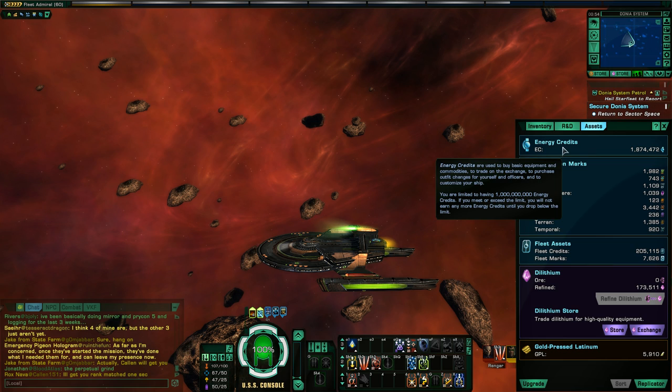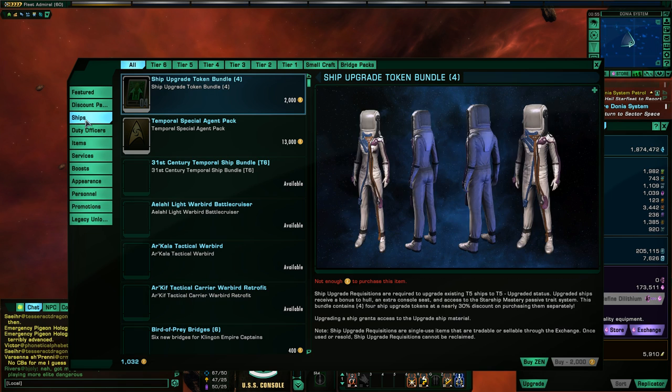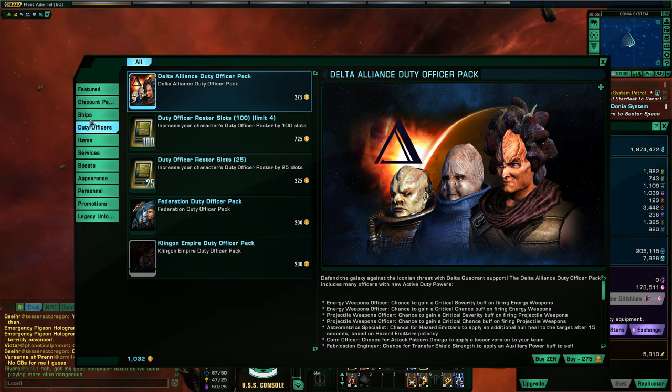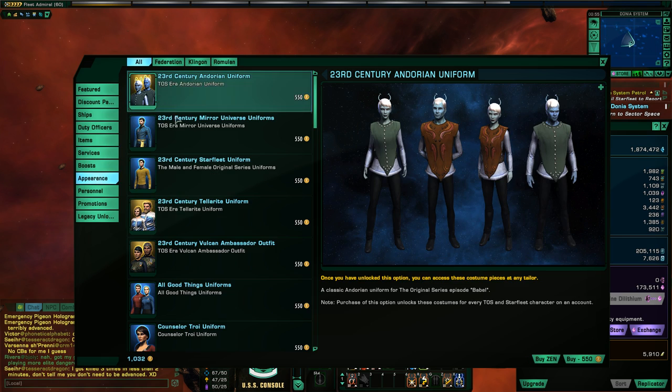You don't want to convert all of your dilithium to zen, because there are things in the game that use dilithium directly — later on in reputation projects, the dilithium store, and fleet store purchases often cost dilithium. So hang on to some dilithium, but once you get to a certain point where you've got an overstock, you can start converting that to zen and buying those fancy new Tier 6 Starships. Those are the three currencies: energy credits, zen, and dilithium.